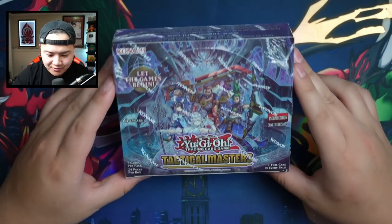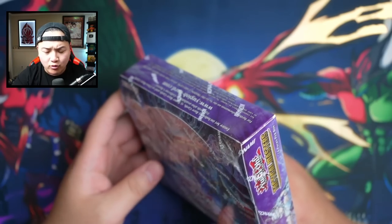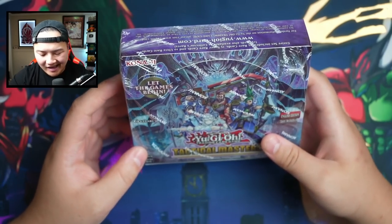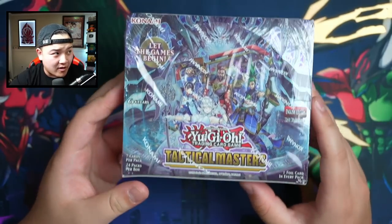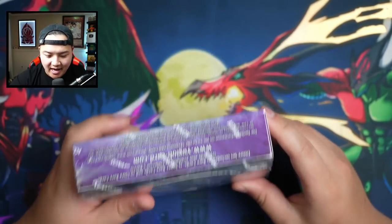Without further ado, let's hop straight into today's video. What's going on YouTube, it's your boy Sam from Team Zamor X1. Happy Wednesday — today I got you guys the brand new Tactical Masters booster box opening. There's a brand new archetype called Runic in here, which is pretty cool. This archetype was supposed to be released before Power of the Elements — I felt like this deck would have been so good before that set. Nonetheless, it's absolutely fire. Today I got two booster boxes for you guys.